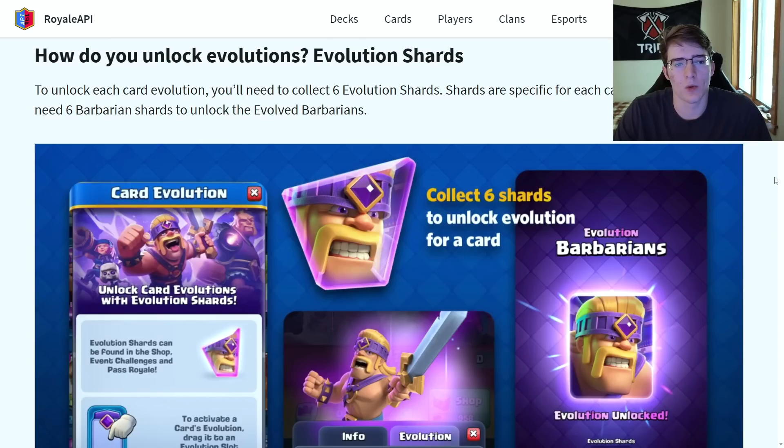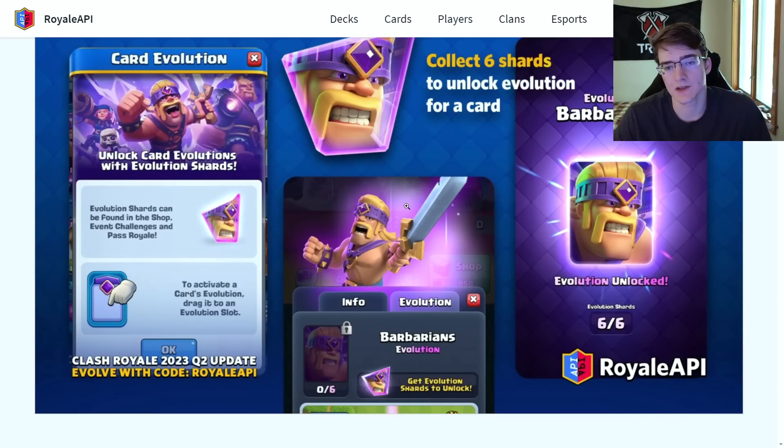To unlock evolutions you use evolution shards. To unlock each evolution you need to collect six evolution shards, which are specific to each card. For example, you need six Barbarian shards to unlock evolved Barbarians. Once you collect six, you get the evolved Barbarians that you can use in battle.